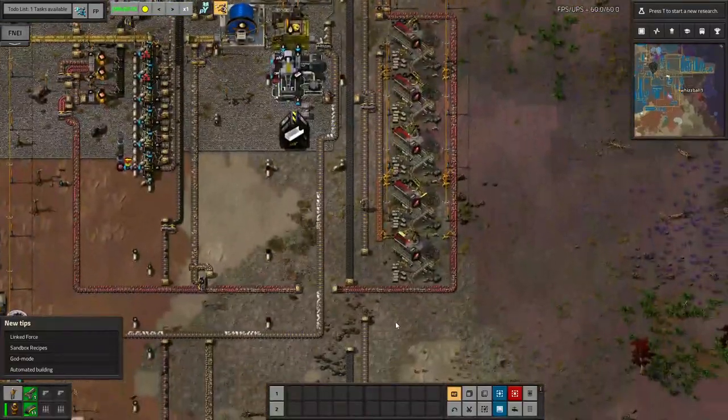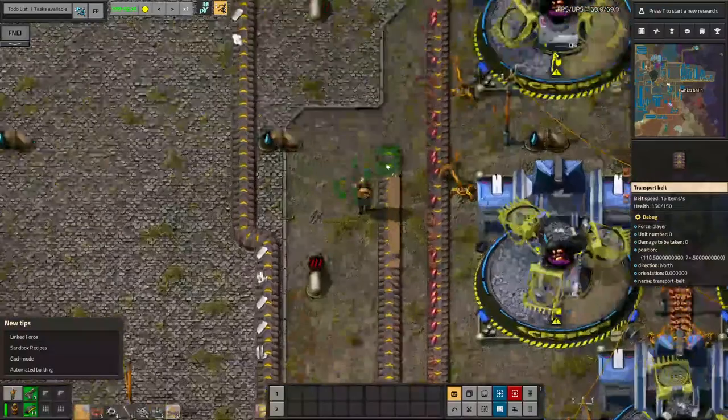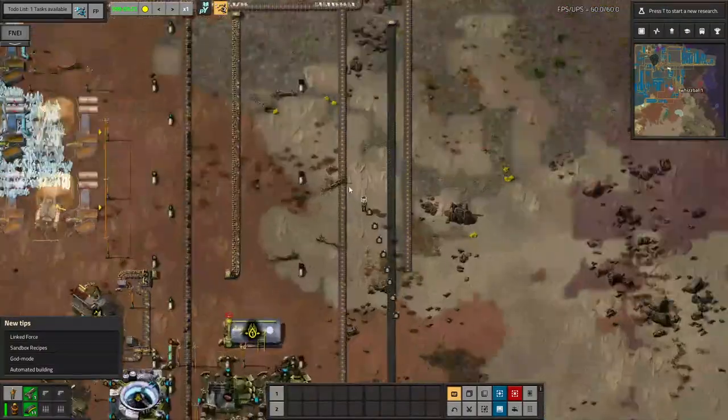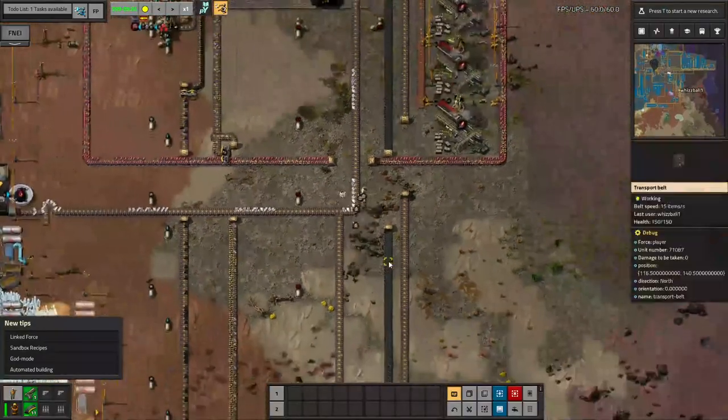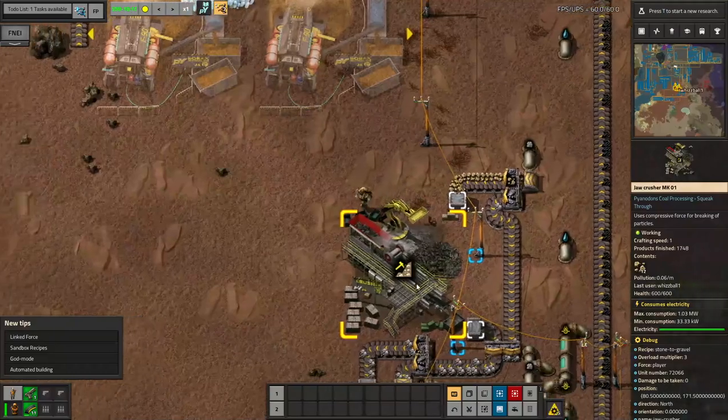Oh wait, I don't need this whole sand casting line — I need to join it to the borax. Silly me. That was the whole point of putting borax on a single line. Sand castings are now hooked up to the borax line where they belong. In other good news, it looks like my stone is backing up so I can put down another jaw crusher.